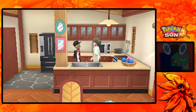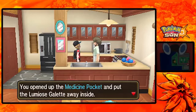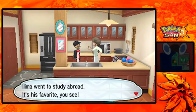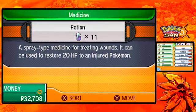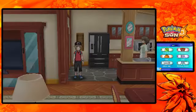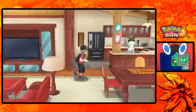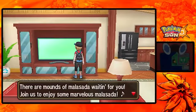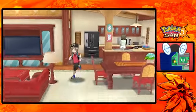An NPC gives us a treat from a far off region - a Lumois Galette! That's from the Lumiose region! That's cool - what does that do? I've never picked one up before. It heals all status conditions of a Pokemon. It's kind of like a Lava Cookie from the Hoenn region. What's on the TV? Oh, a Sweet Malasada shop - not spicy! That's important! Let's go upstairs and see what's up here - anything special?